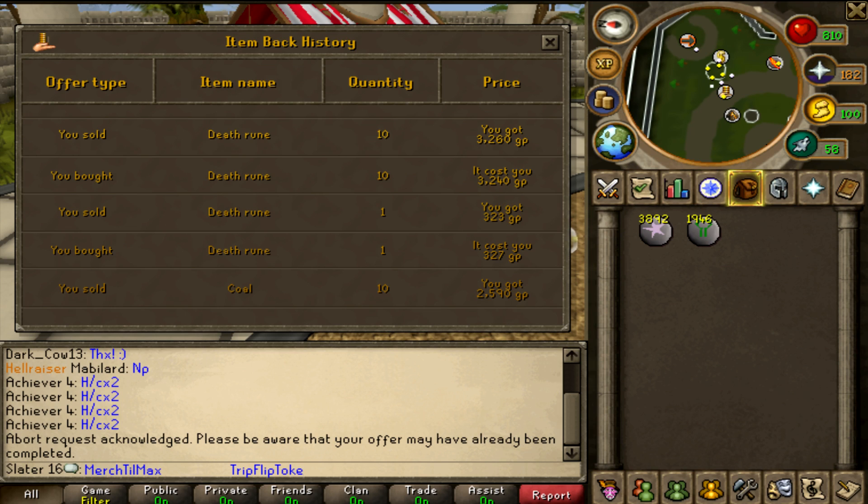What happened is when I bought the death rune and sold it, I found the maximum it's being sold for is 327 and the minimum is 323. I used the minimum to buy 10 at 324 each, then used the maximum to determine the sell price. I sold at 326 each and only made 20 GP profit on those 10 death runes.